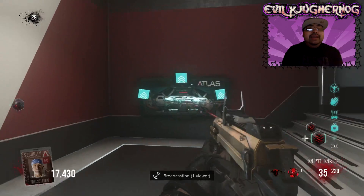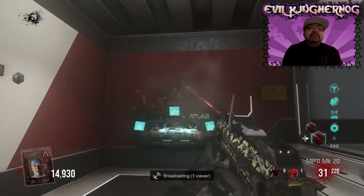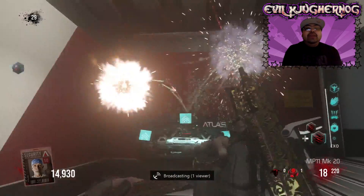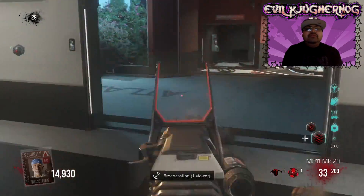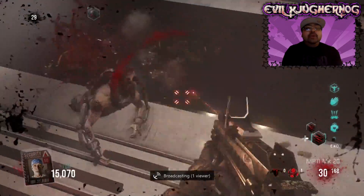We will be continuing this series in the Ascendance DLC Map Pack 2 Infection, aka Burger Town, coming up on Tuesday. MK20 right here is the Royalty Camel with the beautiful Firework, which is the highest level that you can get your weapon to.